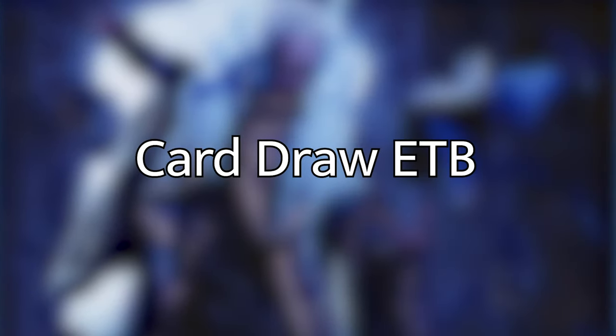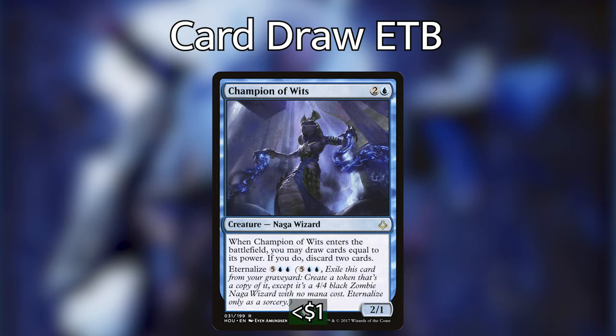Getting into the synergy of the deck, I've separated the Enter the Battlefield triggers into a couple different categories: wizards that draw us a card, bounce something, or give us some type of other utility. Starting with the card drawing wizards — we have Champion of Wits, which when it enters the battlefield, we draw cards equal to its power and then discard two cards. With Nabhan, we're going to draw four cards and discard two. We can also eternalize it later from our graveyard by paying five blue blue, and it comes back as a 4/4. So we'll be drawing eight cards and only having to discard two if we have Nabhan, otherwise just drawing four.